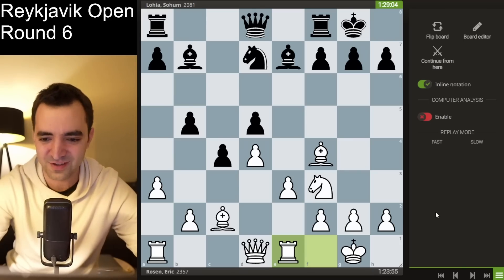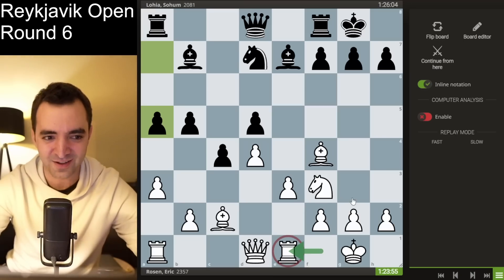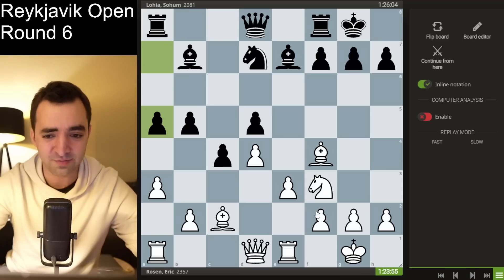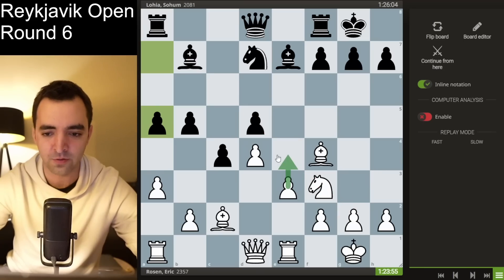I started with the move rook e1, and after I played it I just regretted it, especially after he played a5, because I realized my rook doesn't have a great purpose on e1. This may have been caused by fatigue — this was my second round of the day. Earlier I had played Anna Kramling, and after that game we analyzed on her stream for 60 to 90 minutes, so it was a non-stop day. It kind of showed in my moves, like playing a move without a clear purpose, especially because white almost never wants to play e4.